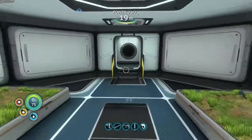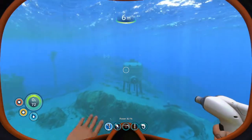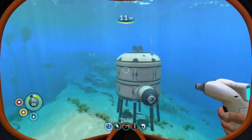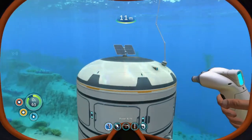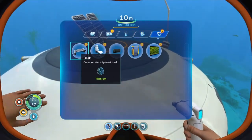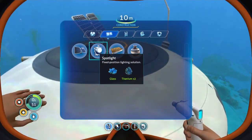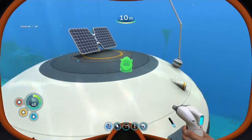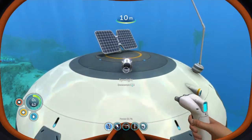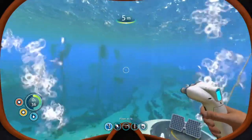One of the things you're going to notice is your base doesn't really stand out — it kind of blends in with the background. One of the things you can do is take a spotlight and stick it on the base, which will make it stand out a little bit more so as you're coming from further away you can see it better. Just grab your construction tool, find the spotlight, and stick one on the outside.